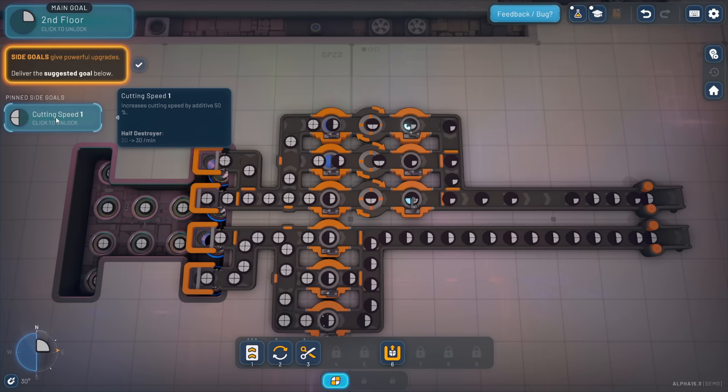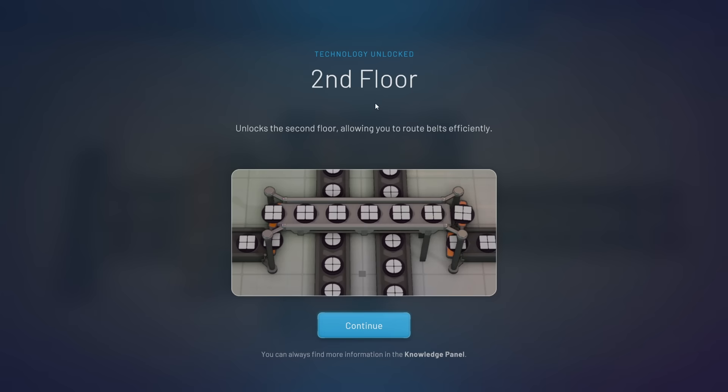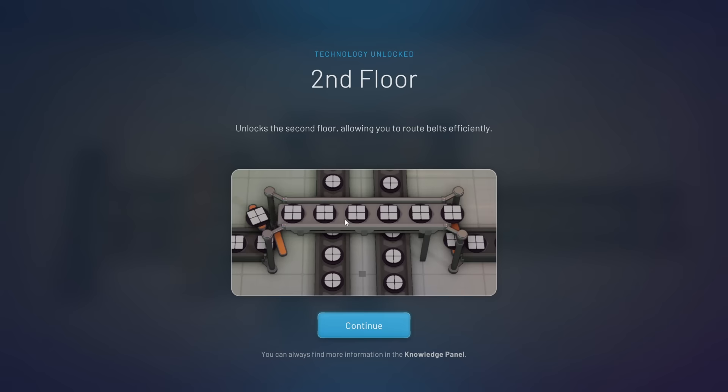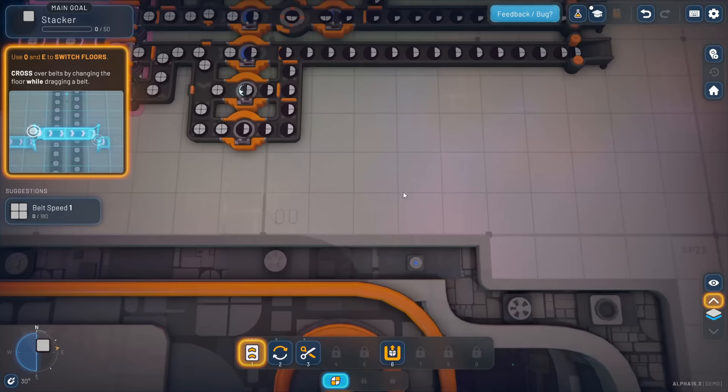Our little cutters are going to move faster, and we also finished the main goal. We've unlocked the ability to have a second floor. 'Unlock second floor allowing you to route belts efficiently.' The animations look pretty sweet - these little paddles kind of raise up the blocks to the second floor and then bring them back down. Use Q and E to switch floors while dragging belts.